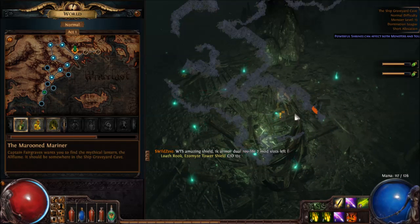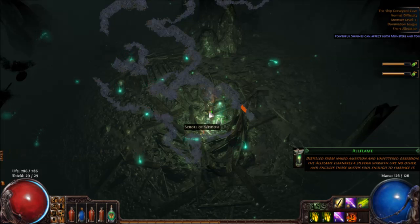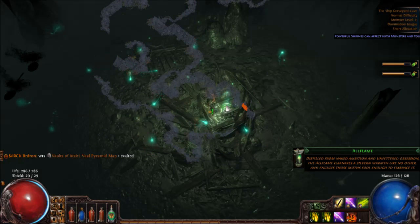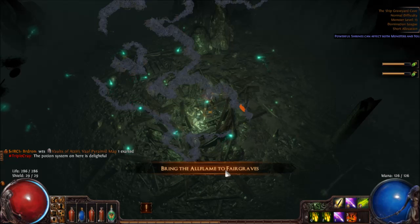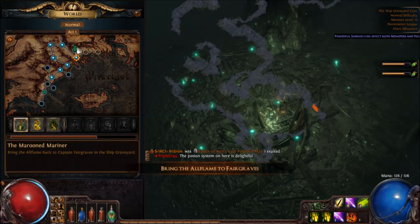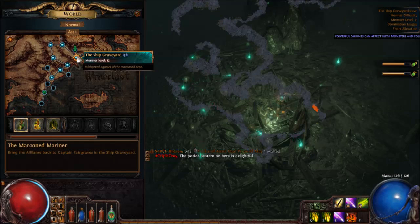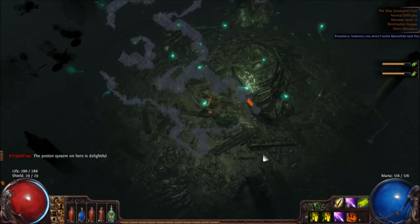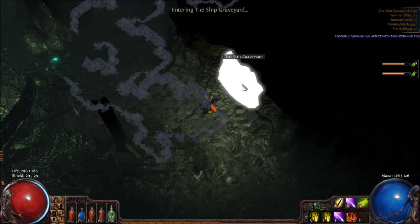Is there another area? A slave girl — let's talk to her. Oh, she's dead. Scroll of wisdom, and an 'old flame' — bring the old flame to Fairgraves in the graveyard. Is this the exit? Yes it is.